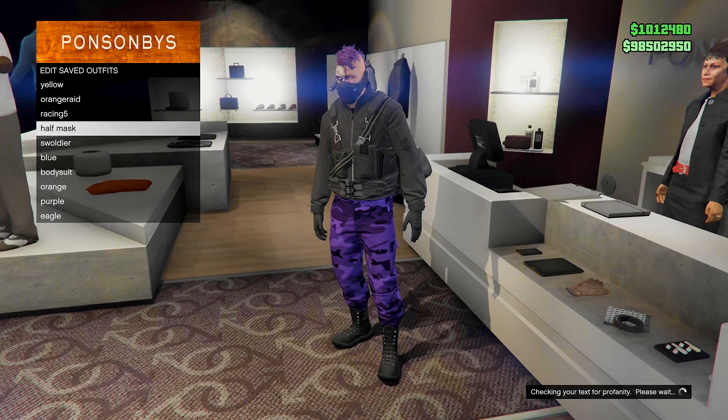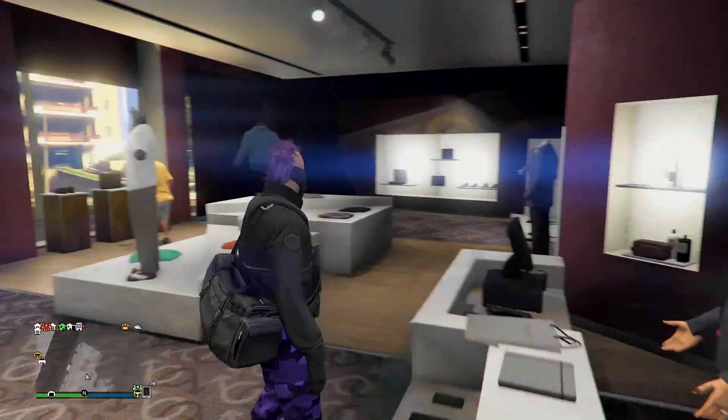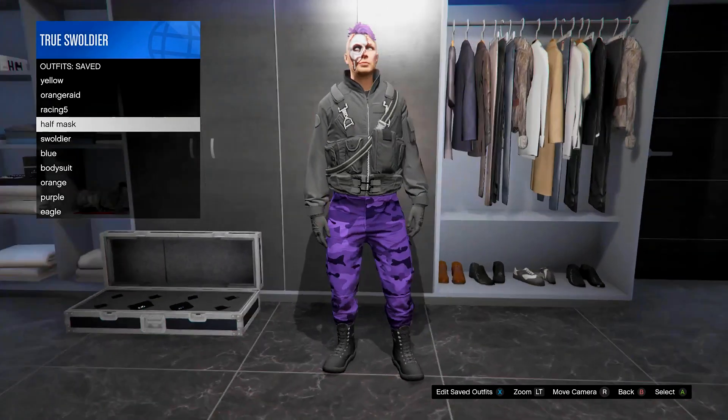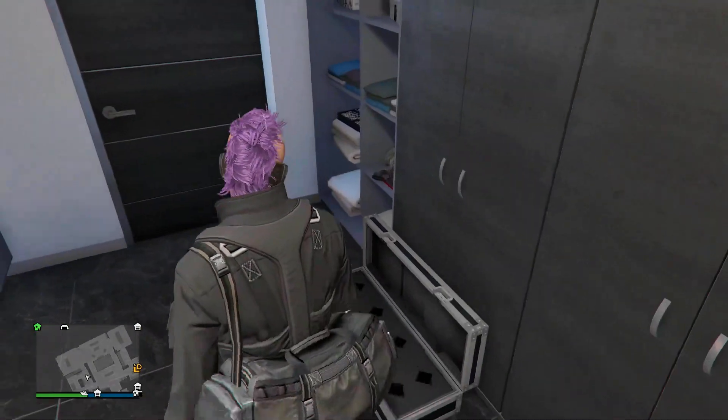Just a heads up — if you switch to a different outfit, or for some reason the mask disappears at any point, you can always get it back, but you have to re-equip the outfit through your personal wardrobe, such as in your CEO office or any apartment. You can't just go through your Style option on your Interaction menu, because the mask just refuses to cooperate.